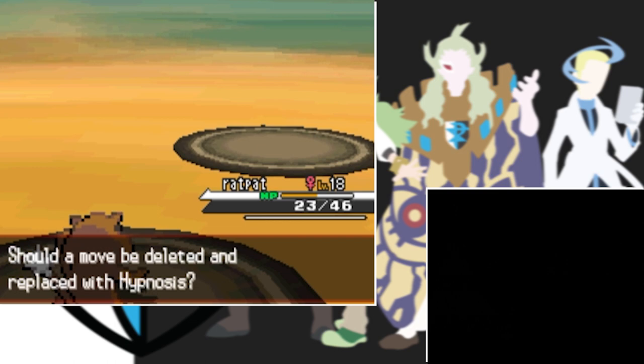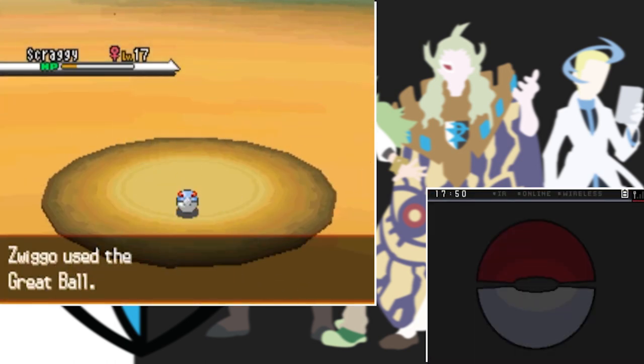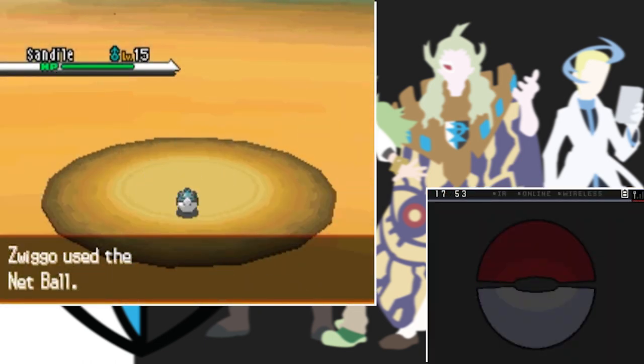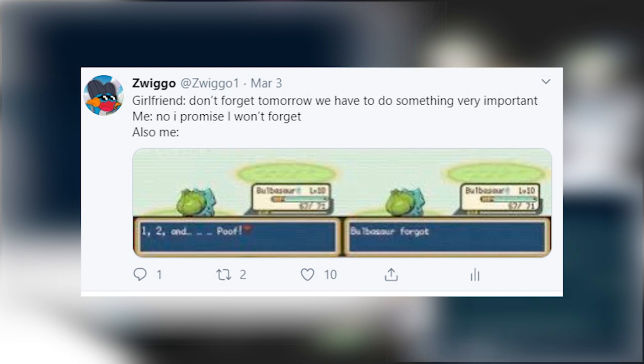In the desert I capture a Scraggy and name it SM - I wanted to name it Smash Like but my hand just clicked okay after SM. It's supposed to be Smash Like, so Smash Like right now. Then I capture our final team member Sandile, naming it Twitter where you can follow me and see me tweet some memes.